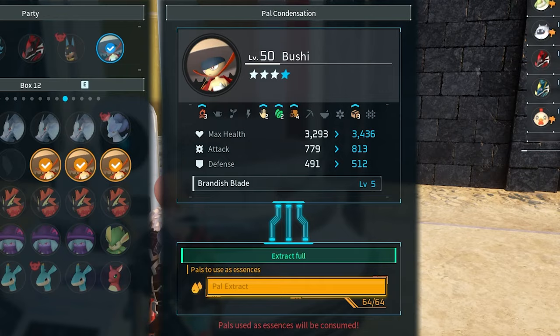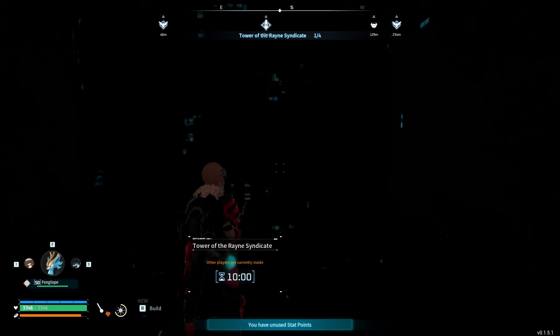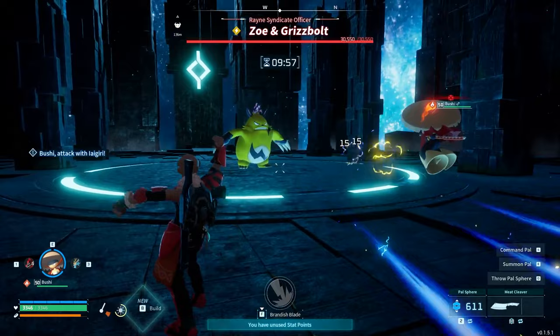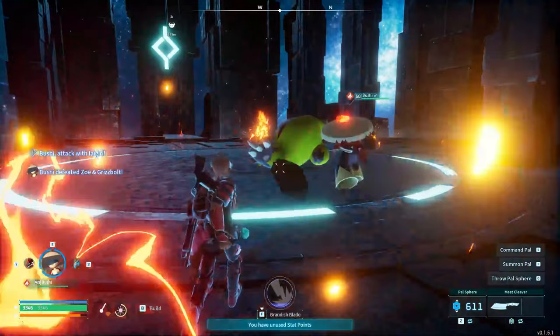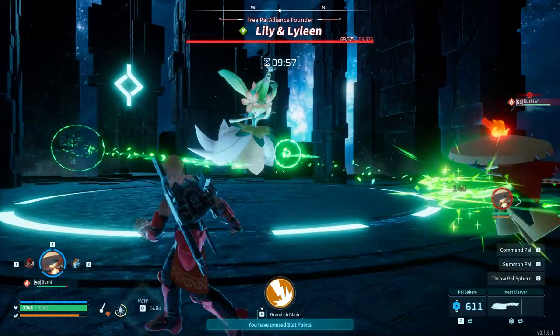Once we fully condensed Bushi to four stars, we maximized his damage output using the averages, bringing his damage up to 1,800. We decided to test him on the tower bosses — and the results were insane. He dealt 70,000 damage in one hit and one-shot the boss. Oh my god, don't mess with that Bushi!